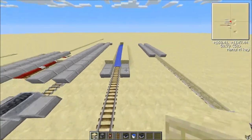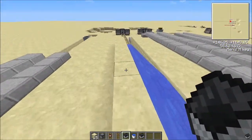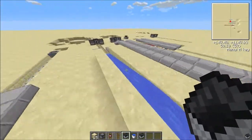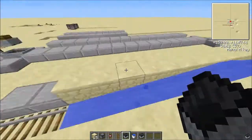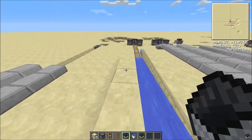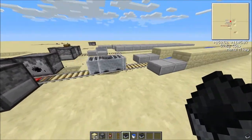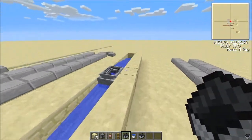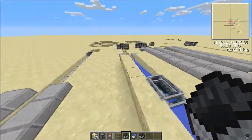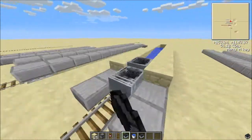What I was most interested in was: would it go through water? If it does, you could create a submarine-like minecart ride of sorts. Let's give it a try. It does appear to go through water, although in this one-by-one trench it is a bit glitchy and ends up separating and ping-ponging back and forth.